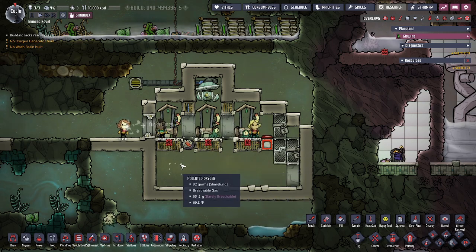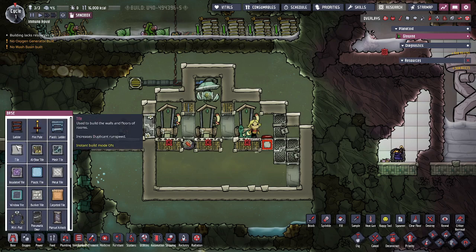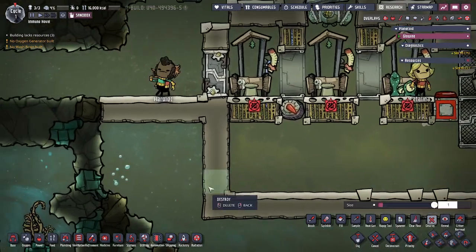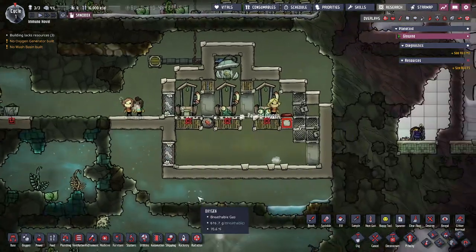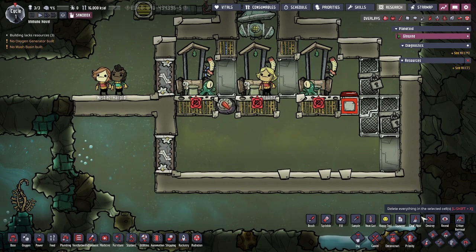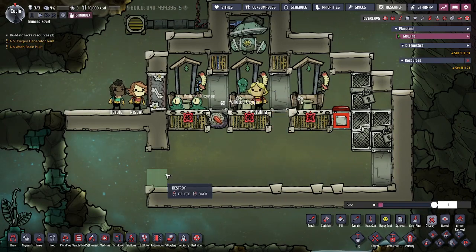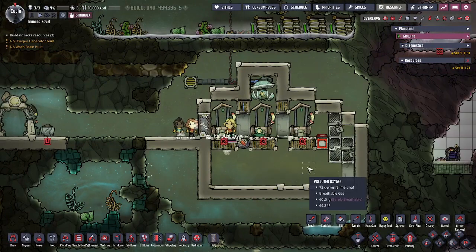So let's break down the construction. For starters you can use any kind of building tile for the outline, and generally I will have a door down here while I'm building it before the outhouses are full, just to let the duplicates move in and out more easily. Alternatively you could build a ladder right here, but then you have to deconstruct that — it's a little bit harder than just destroying the door and blocking it up. Also if you just use the door you can just lock it once you're done with construction.